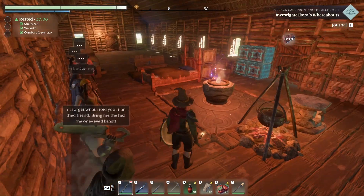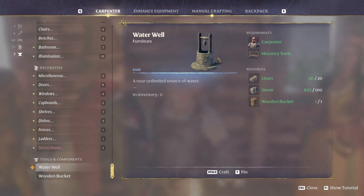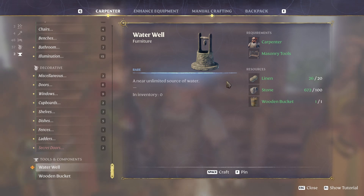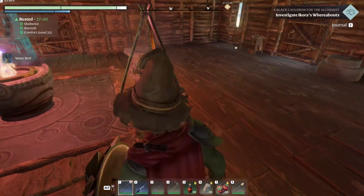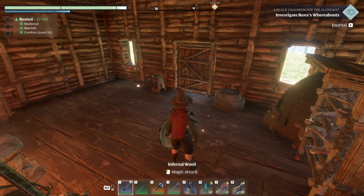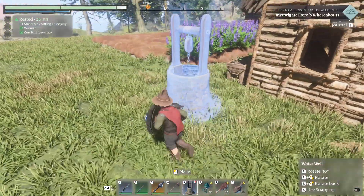Speaking of masonry tools, we set that over by the smelter. We're going to make ourselves the water well because we needed the masonry tools to do that. We made ourselves a wooden bucket which was pretty simple. We really need this well so we can get water faster, and eventually we will upgrade to the improved water well. Let's go ahead and crank that out — go to our toolbox, drop it in Alt 5, and go place this.